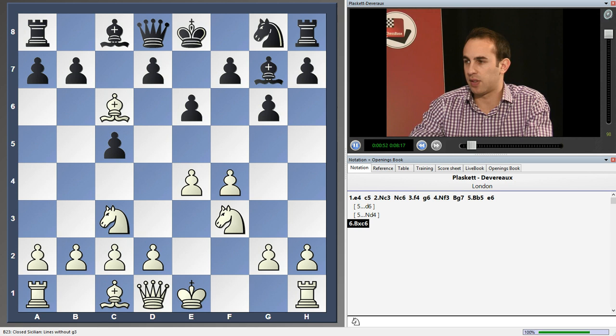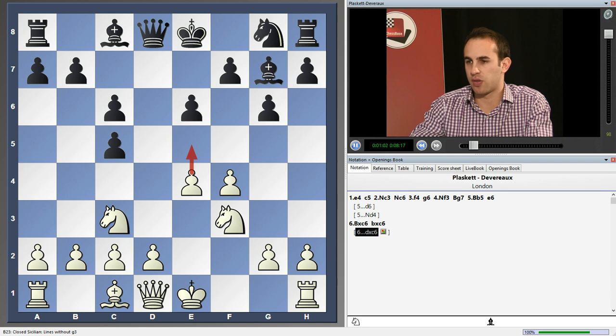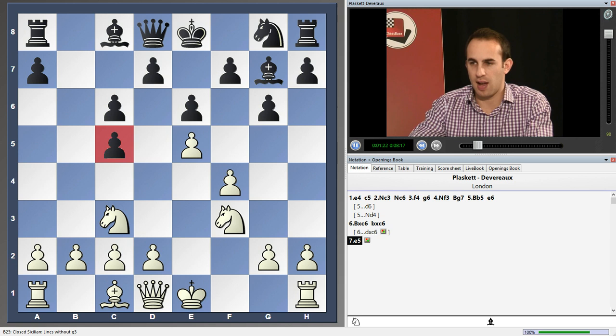And after b takes c6, well, d takes c6 is also possible but looks even worse, because now white could try e5 in one go, followed by knight e4, and there's no way to really protect against these squares. But with b takes c6, at least here after e5 — this is a key move in this position — you fix the structure, fix the weakness on d6, and fix the weakness on c5. And this knight move is absolutely devastating for black in a lot of variations.